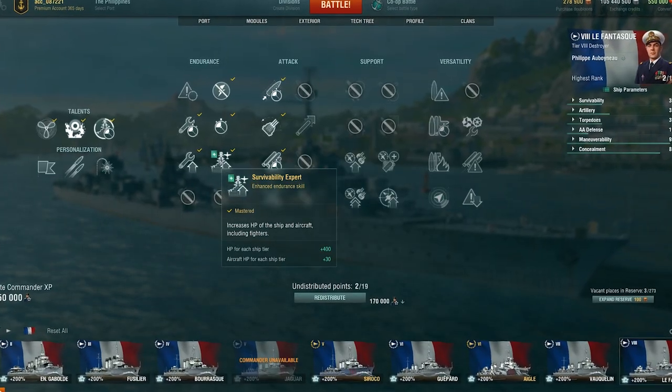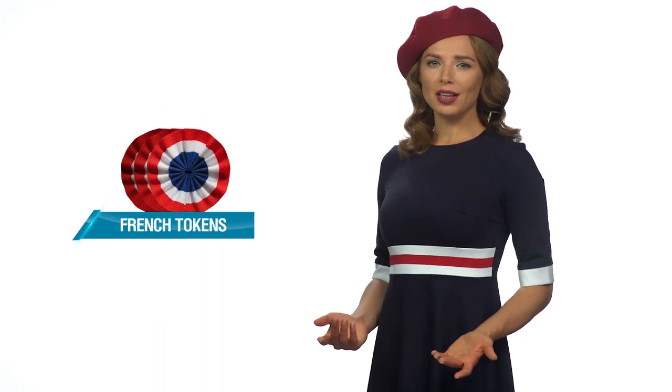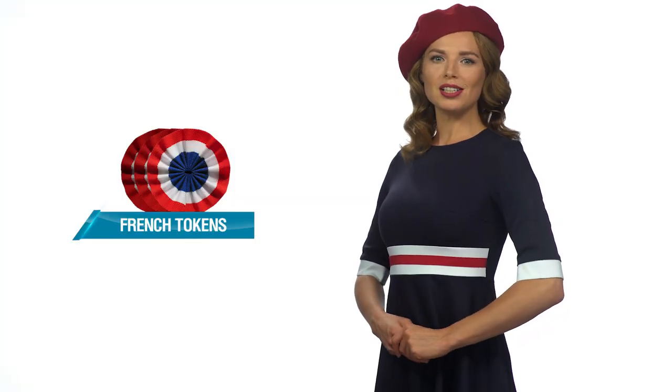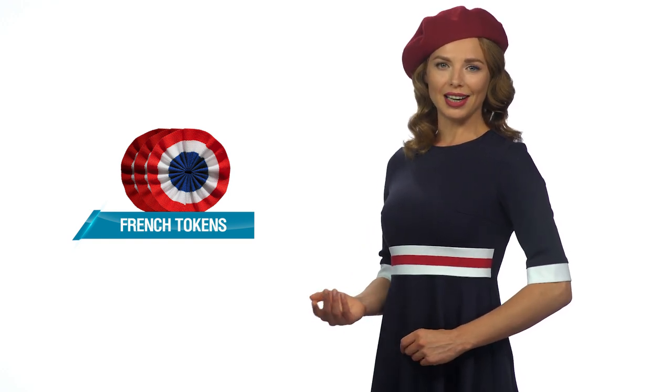Philippe Au Boisneau also has the Improved Survivability Expert skill. This Frenchman makes an excellent choice to attach to the new destroyers. You'll need a new armory resource—French Tokens—in order to recruit this historical commander. Players can obtain these tokens for completing directives, combat missions with Le Terrible and Mogador, and for achieving top positions in the Hall of Fame.